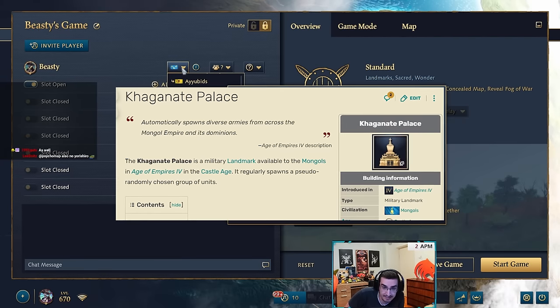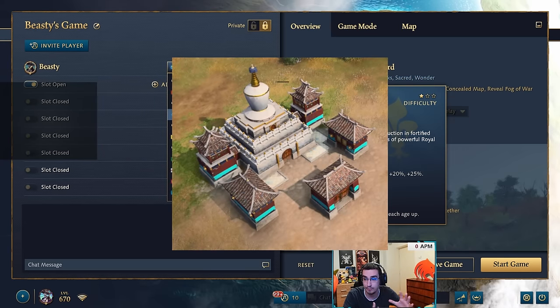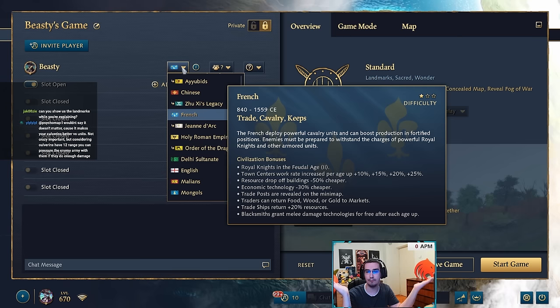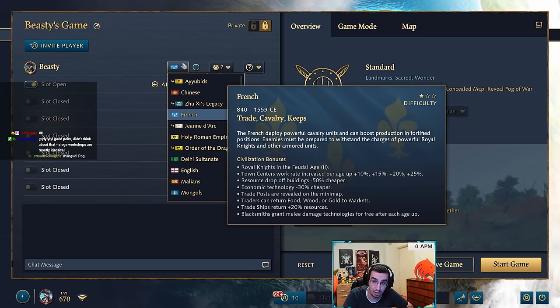Kagnate's Palace is tricky, but the easiest fix is a ticket system — nothing new needs to be invented. Similar to Golden Gate or the Japanese gunsmith landmark, every 30 seconds or minute you get tickets and choose which units come out: horse archers, palace guards, nest of bees, or knights. Right now you can get mangudai, mangudai, mangudai, horse archer — completely useless. Just let players get tickets and choose what units they want. Very simple fix.